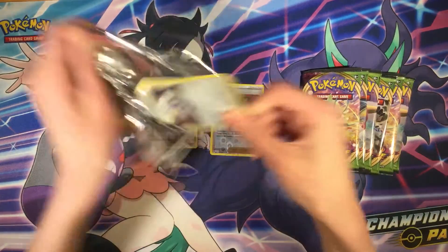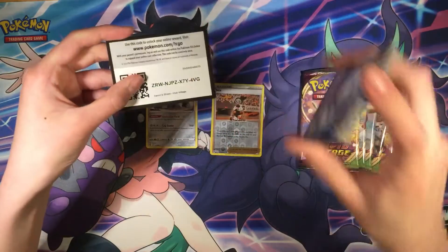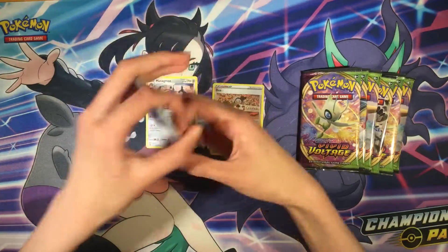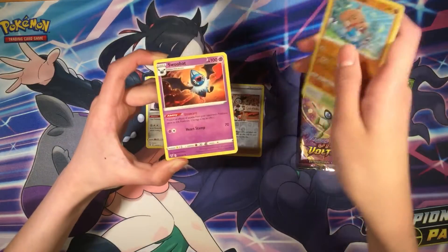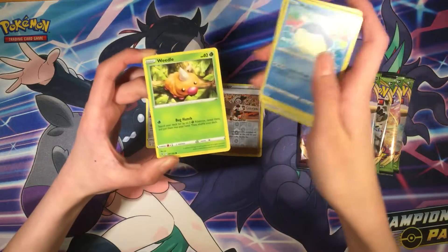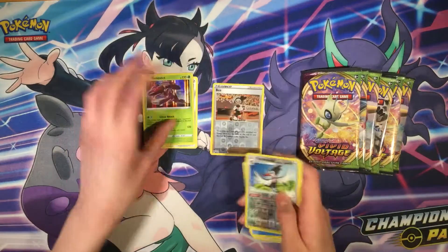Second booster pack. Here's your code card for the front. Psychic energy, Hitmontop, Swoobat, Riolu, Raichu, Sandygast, Vullaby, Weedle, Ducklett, and Genesect — holographic.